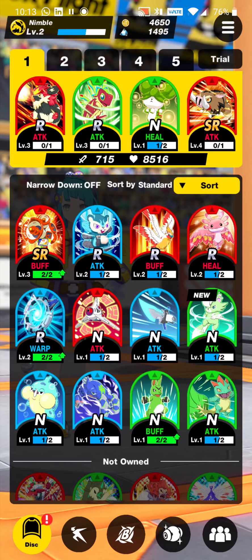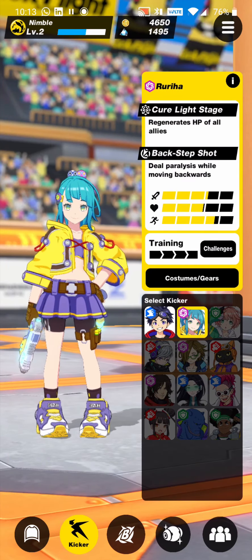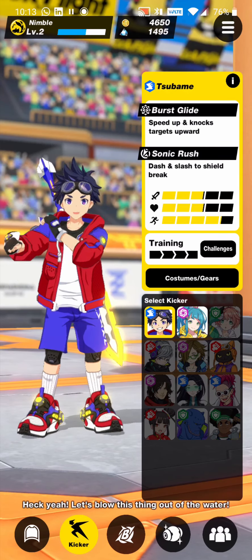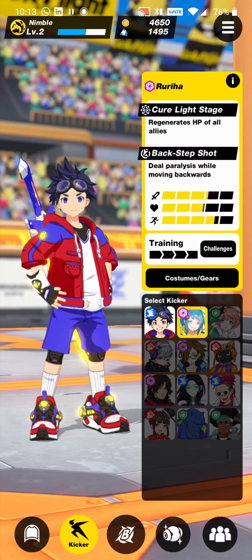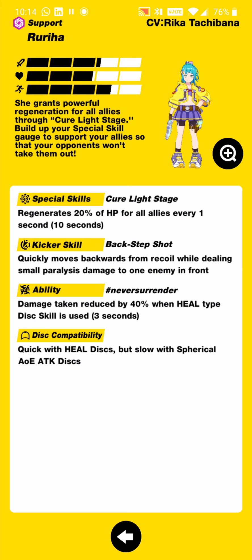This is our current disc setup, but there are many more discs to unlock and level up. We can have up to five different sets ready at a time to quickly switch between them. We can also unlock lots of different kickers — the characters we play as — and they all have different attributes. For example, Ruriha versus Subame, the starting character: Subame is a bit faster, but Ruriha deals a bit more damage with the same amount of HP.